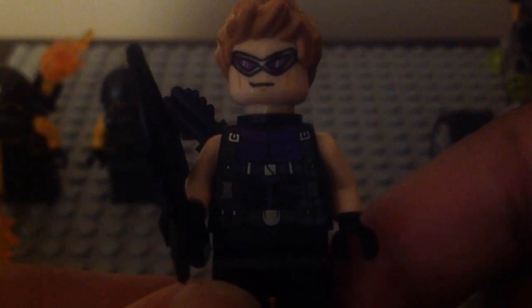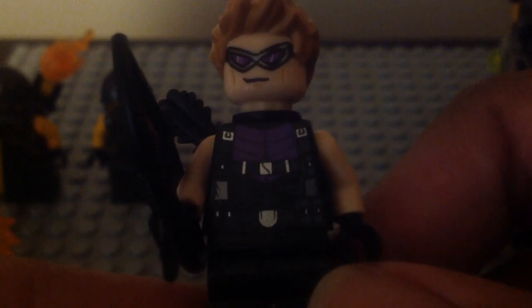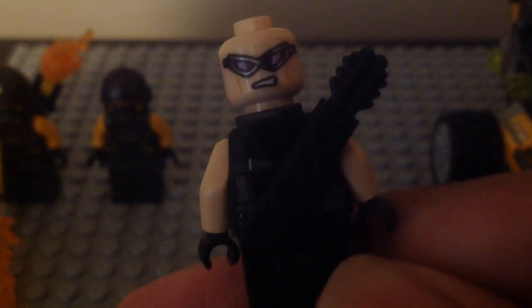Next up, here we have the first new comic book version of Hawkeye. He is also exclusive. The look of him is based off the Avengers Assemble look from the comics. He has that same classic bow and arrow piece. The face printing and torso printing look really nice, and he has classic black legs without printing. Here's the back of him with his quiver on, which is very nice. He has a second face where he looks very upset, ready to kick some butt. The back torso printing also looks really nice when you take the quiver off.